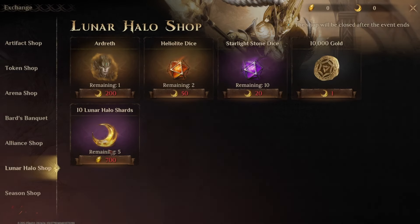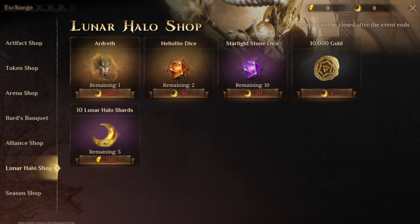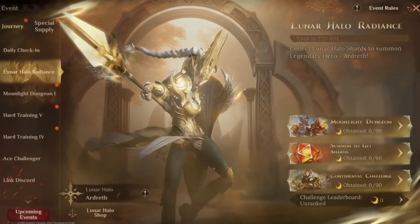To get the legendary hero Ardrek, you need to acquire 200 shards over the month period. You can also pick up a couple of heliolite dice and some starlight stone dice, as well as some gold. If you're running low towards the end of the event, you can pick up some of the halo shards from the premium currency, which will obviously cost you some money.